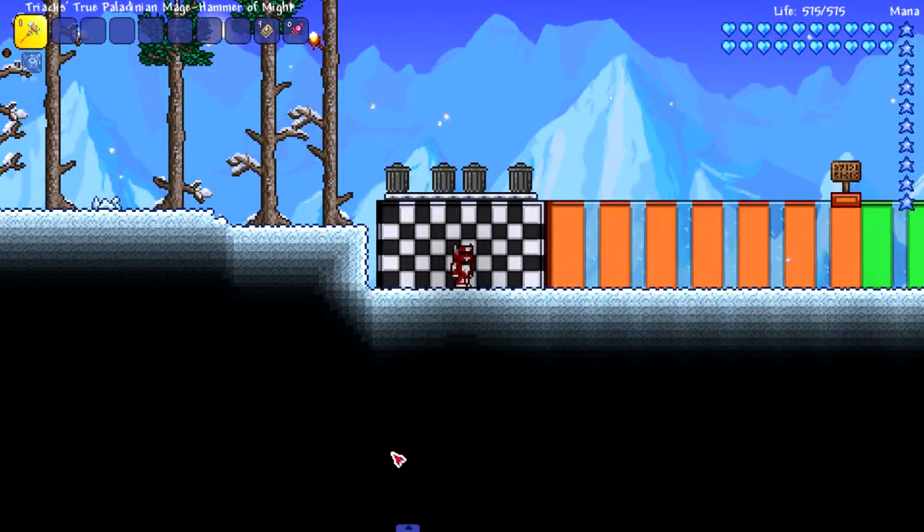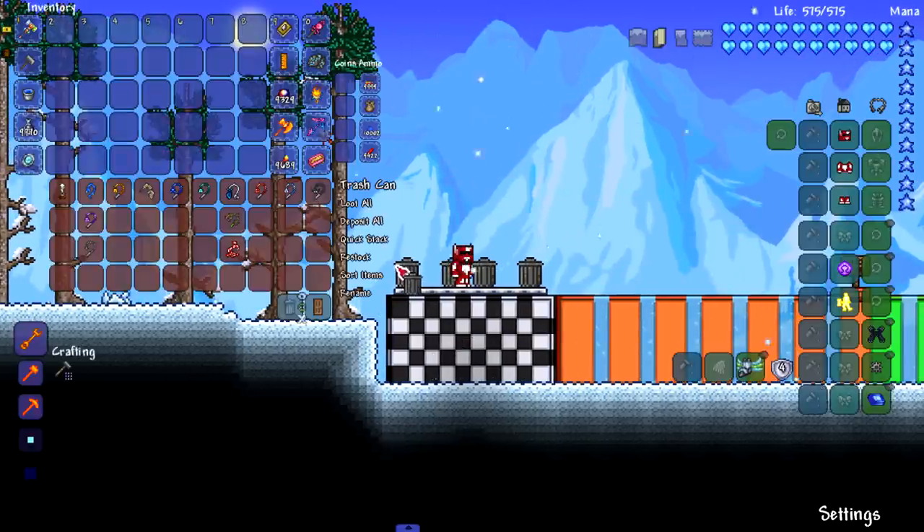Hey everyone, welcome back to another tutorial video. Today we are trying to figure out which grappling hook goes the furthest, the longest distance. We're gonna be checking out vanilla hooks and some modded hooks from Thorium, Alchemist NPCs, and the Juice Mod. I'm gonna try my best to put the numbers on the screen for how many blocks they reach.